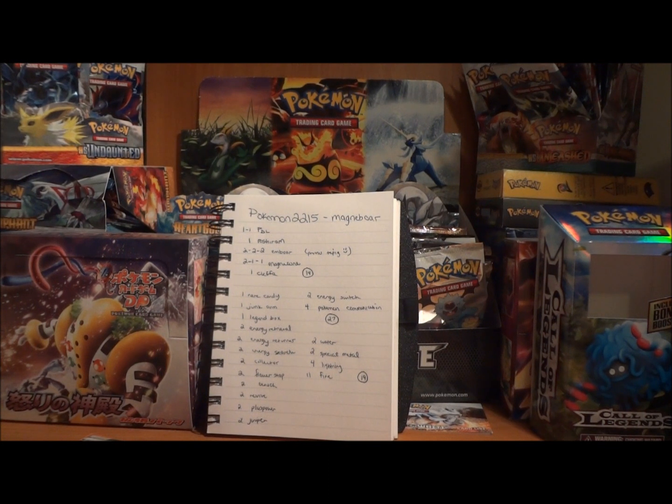Now we'll move on to your Trainers and Supporters. Overall I think you have a pretty decent list, but there are a few things that I don't quite like. I'm not crazy about the Energy Switch. I just don't really think it's that great of a card — I think it's more useful in decks that need to get energy off of Pokemon, like if they're trying to use Blissey to heal. So I really think that's not a necessary one.